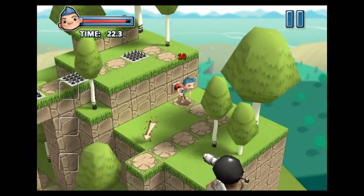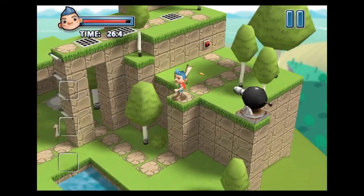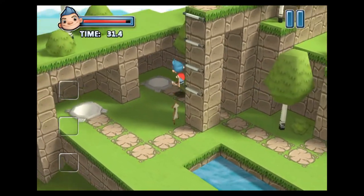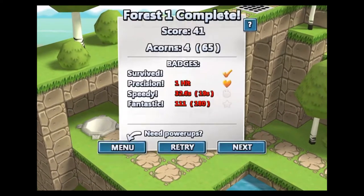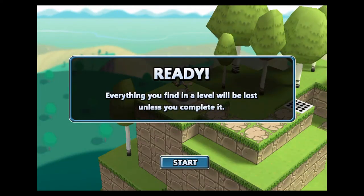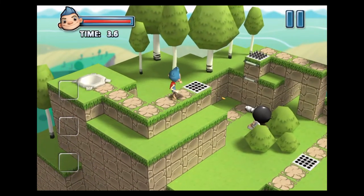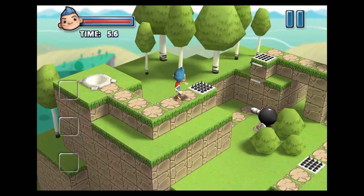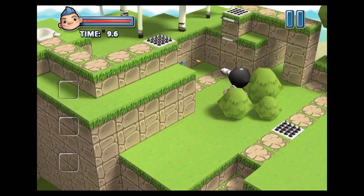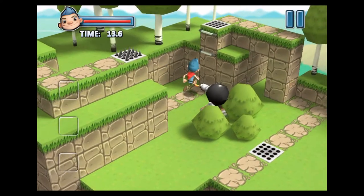Your survival and success in this game will depend pretty much on how good your timing is, and you will see in this video that sometimes my timing is not so great. Throughout the game, you will come across Golden Acorns, which you can use towards an assortment of power-ups, some of which are speed boosts, shields, and health refills.